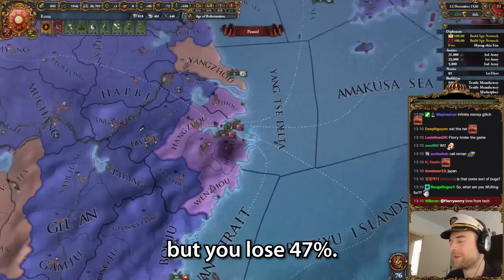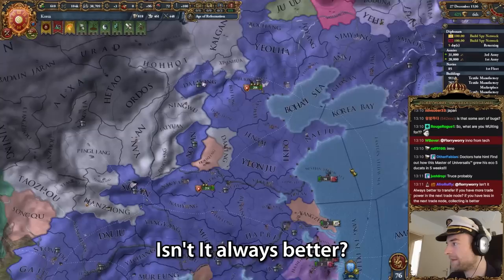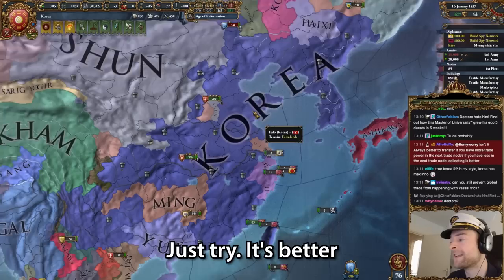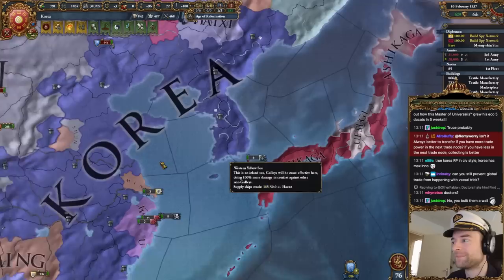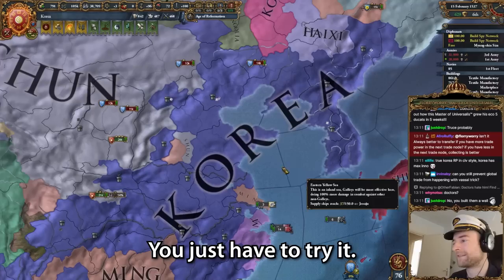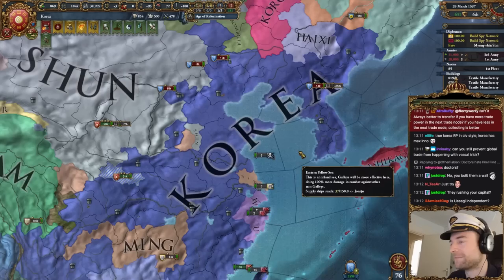So realistically there's more trade power being sent forward, but you lose 47%. I think the trade power in Nippon is not big enough to merit collecting there. But yeah, once I kill Wu there's no question - I'll make more. Is it always better? No. It's not always better if you have more trade power in the next trade node. You know what's better? I'll tell you what's better - just try. That's better, because there's a lot of different little intricacies to think about, but it's not always better.